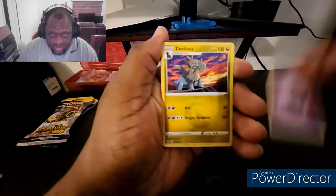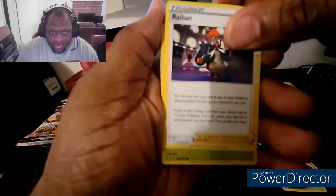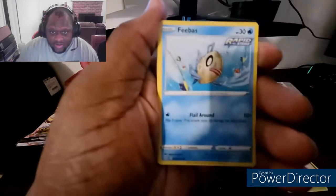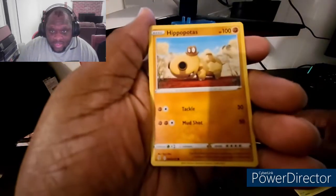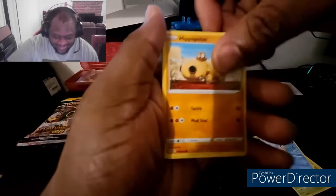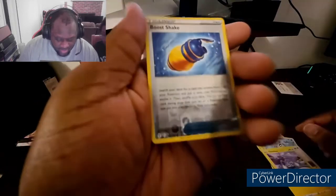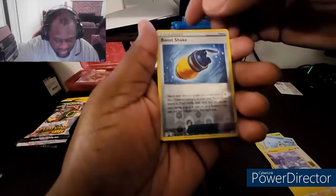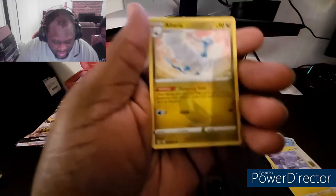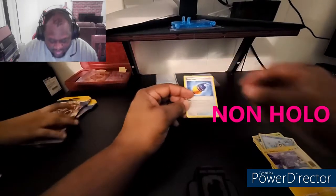So that's a Psychic type pack. We got Zarelli, Skiploom, Raichu, Gloom, Gloom, Gloom, Freebass, Hippopotas, Lollipop, and Chinchou. Reverse hollow — come on, give us one. And a regular rare, I should say. Let's look at that reverse hollow real quick. We'll put this over here.